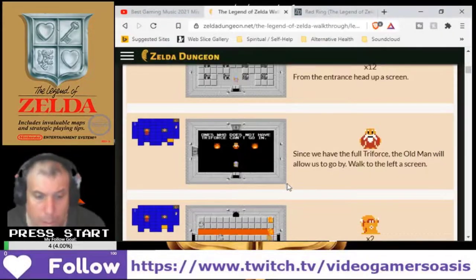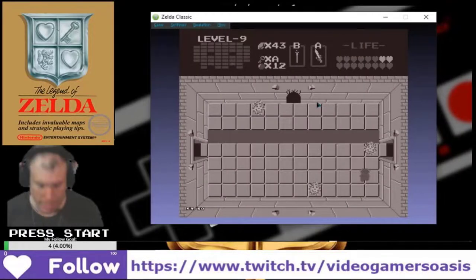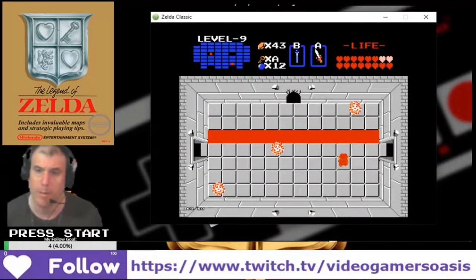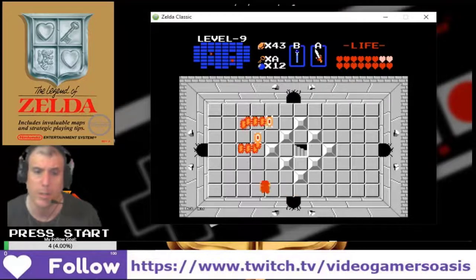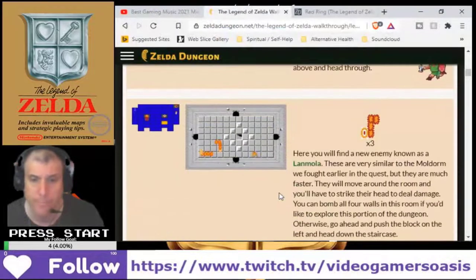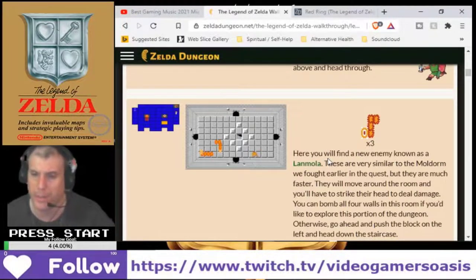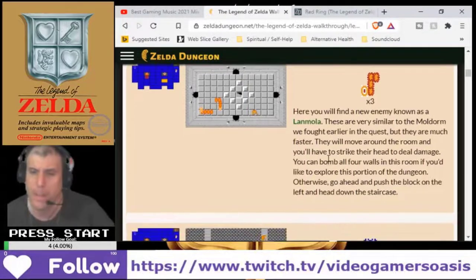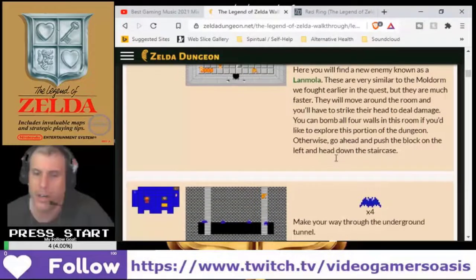Use the bomb to blast open the wall above and head through — already done. Once we do that, here you will find a new enemy known as Lanmola. These are very similar to the Moldorm we found earlier in the quest, but they are much faster. They will move around the room and you will have to strike their head to deal damage. You can bomb all four walls of this room to explore this portion of the dungeon. Otherwise, push the block on the left and head down the staircase.